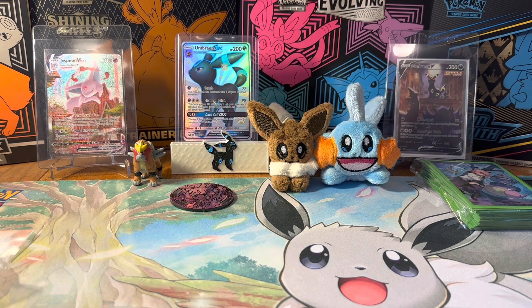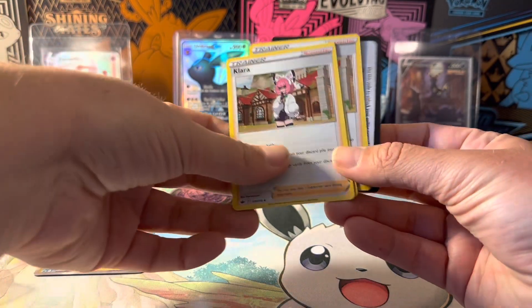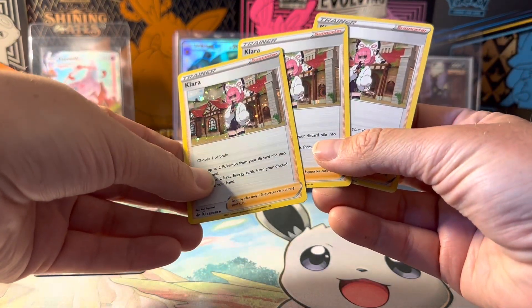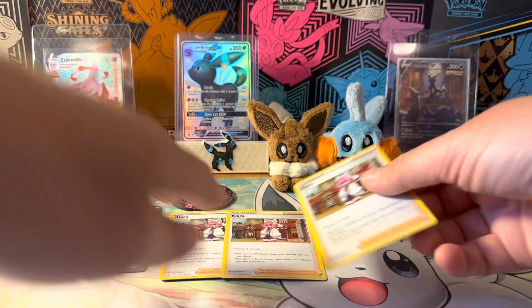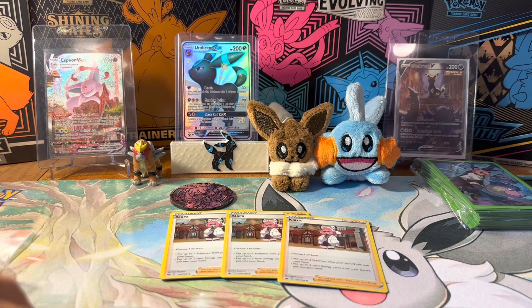There are actually other cards behind these. Let me get the packaging open. We have the full art Clara. And then we have three holo foils that you get as well — it's a play set of Clara cards that you can use when playing the game. So if you wanted to use Clara, this would be perfect because you'd have an entire play set of Clara cards.